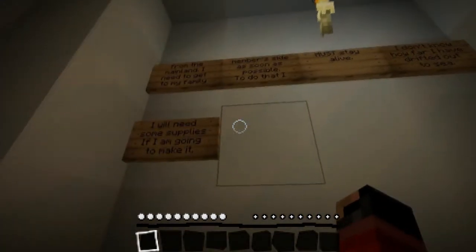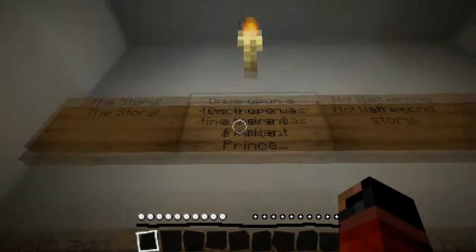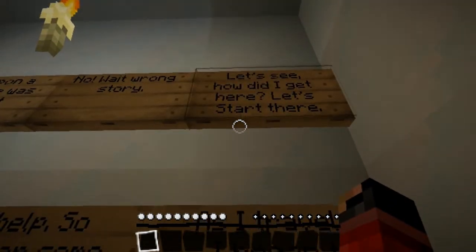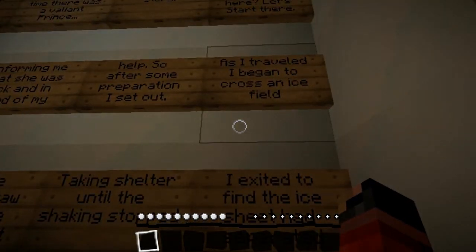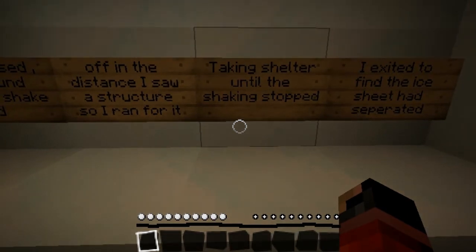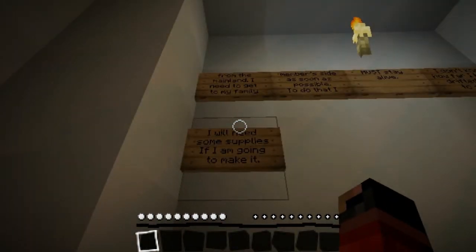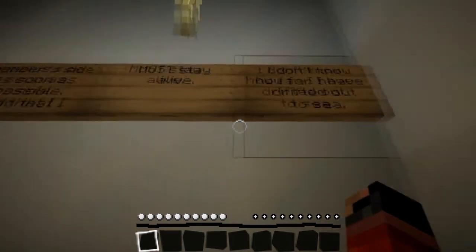Oh, there's a story. Once upon a time there was a valiant prince - no wait, wrong story. Let's see how did I get here, let's start there. A month ago I received a letter from a relative informing me that she was sick and in need of my help, so after some preparation I set out. As I traveled I began to cross an ice field. As I crossed, the ground began to shake. Off in the distance I saw a structure so I ran for it, taking shelter until the shaking stopped. I exited to find the ice sheet had separated from the mainland. I need to get to my family member's side as soon as possible. To do that I must stay alive. I don't know how far I have drifted out to sea - I will need some supplies if I'm going to make it.